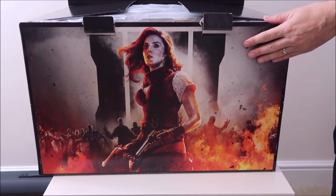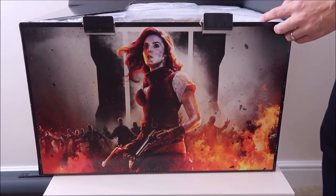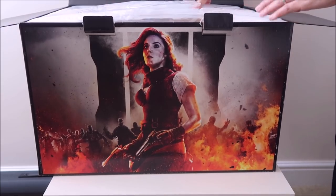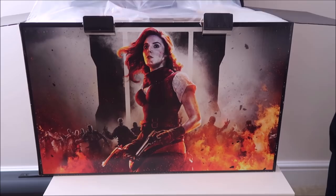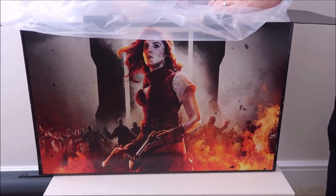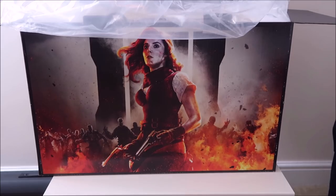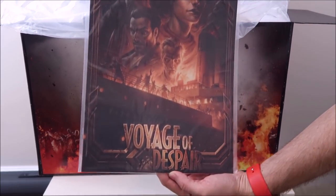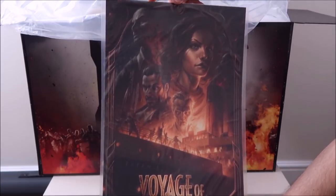There's a lot of plastic initially but we're gonna get through that and start going into each of the different items, and we'll go into more depth on each of them as we go through. First out is what looks like the lithograph — Voyager Despair — it's very nice.